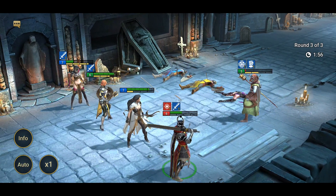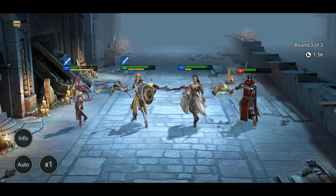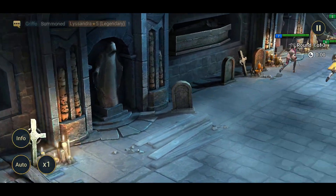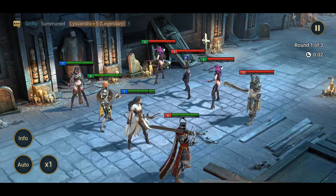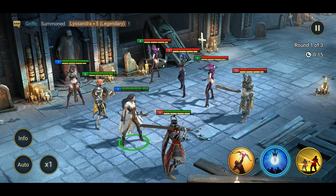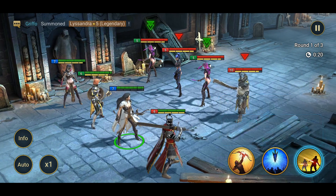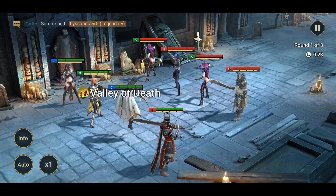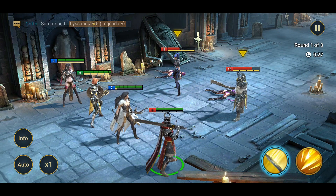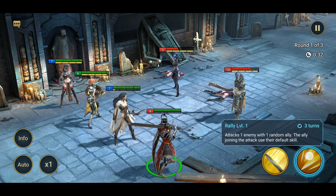Looking at the actual combat here — we're at the last fight of this level but we'll continue to the next one. The combat is decently interesting, but many of the skills feel almost the same across different hero types. For example, this hero has three abilities: a normal attack, one that attacks a single enemy, one that hits all enemies, and another that attacks all enemies twice. The next hero only has two abilities — the normal one and one that attacks one enemy with a random ally.